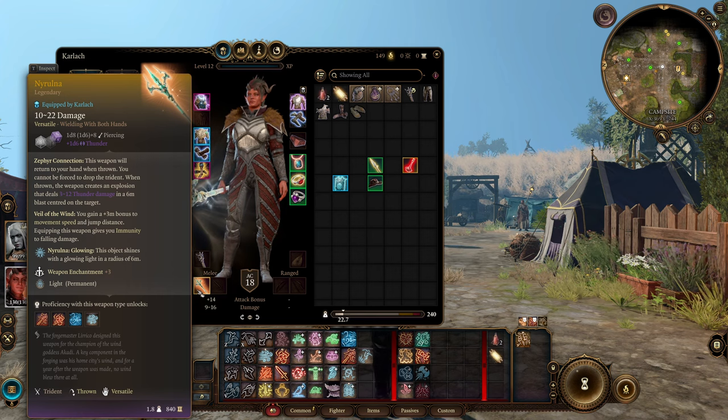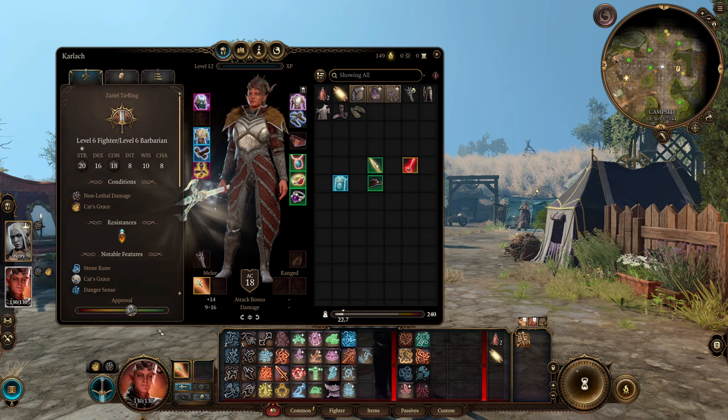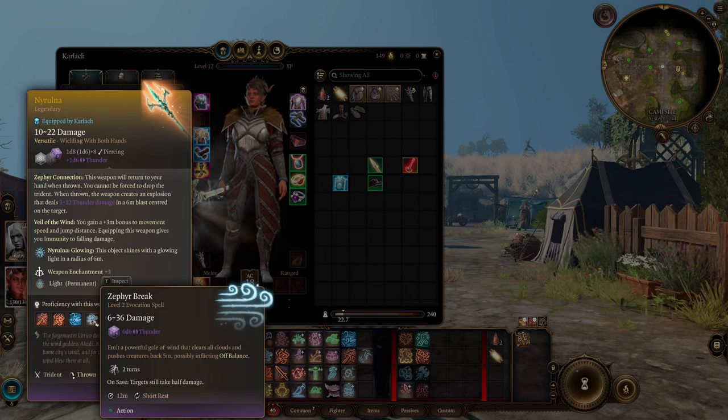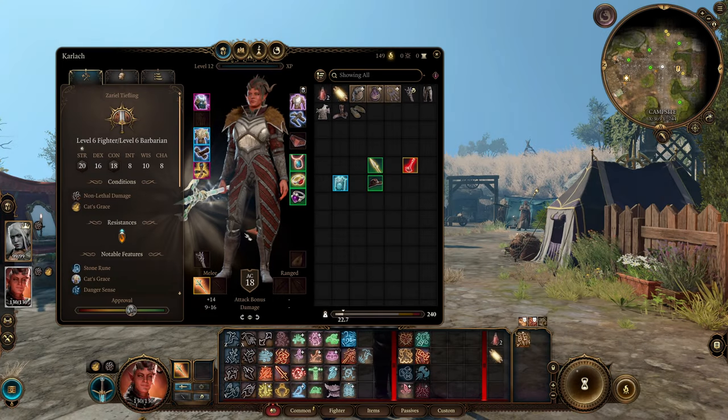Back to the weapon — we also gain a three-metre bonus to movement speed and jump distance. This weapon gives you immunity to fall damage, so all that jumping around won't affect us. We're also going to get two unique attacks: Zephyr Strike, letting us rush forward and inflict bleeding and deal thunder damage, and Zephyr Break, letting us knock enemies off balance and deal thunder damage. So you're going to have a lot to do with this build.